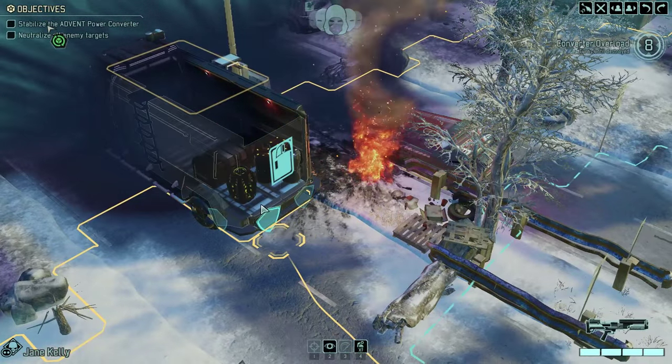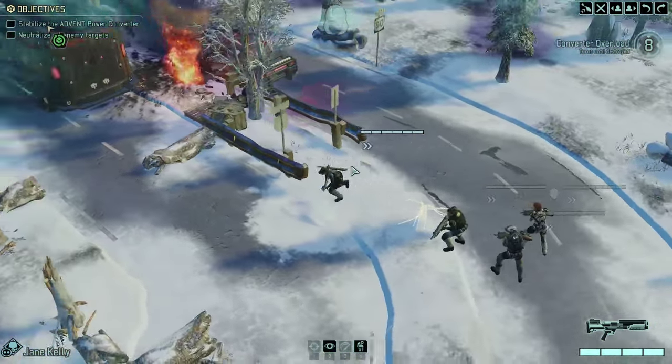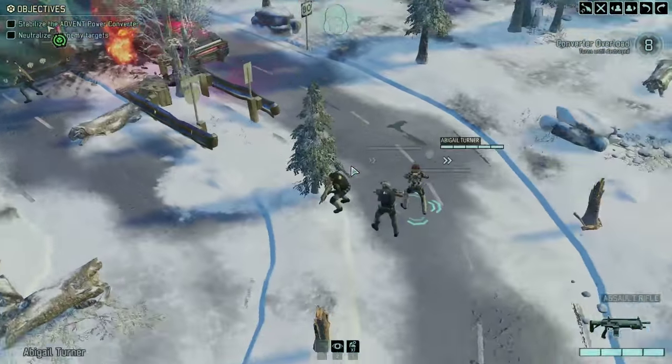There appears to be something on the go here. There's some canisters and stuff around the back. Let's just get over there. Good to go. Let's get on over and do the things that we're here to do.